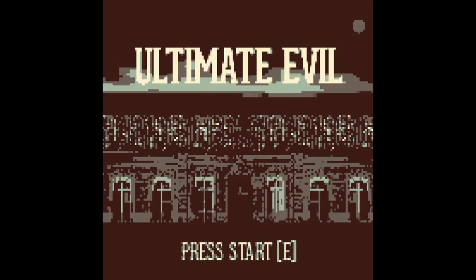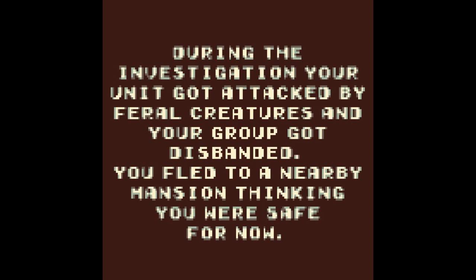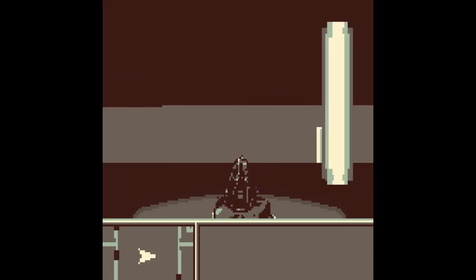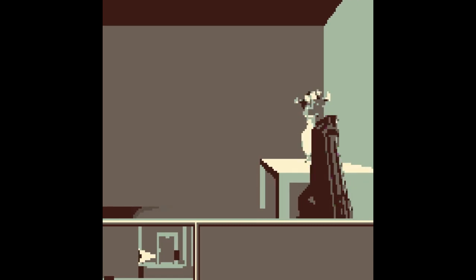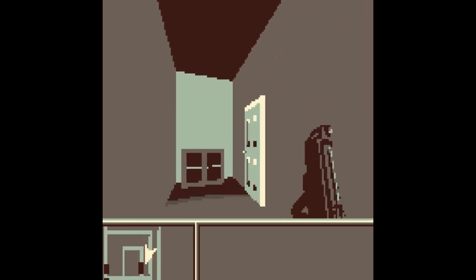We're playing Ultimate Evil. After the mysterious disappearance of multiple people around the Red Hell Forest area, your Special Forces Police Unit was sent to investigate the case. During the investigation, your unit got a — didn't have enough time to read that. This is a very creepy vibe. It's one key to do a lot of stuff, so I'm just trying to figure it all out.